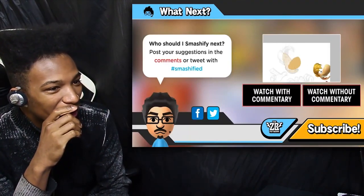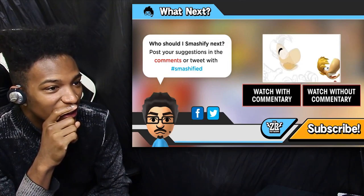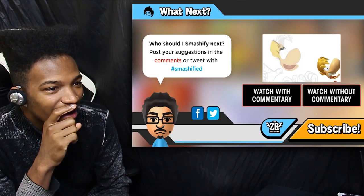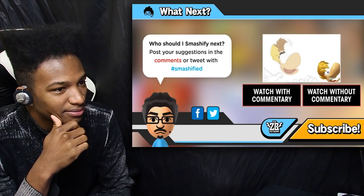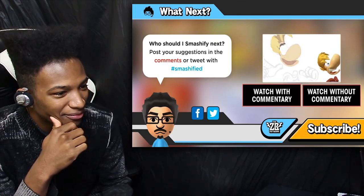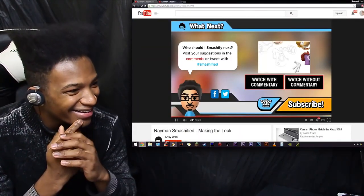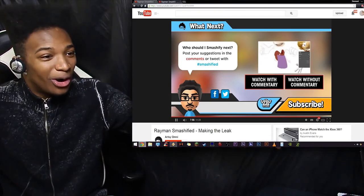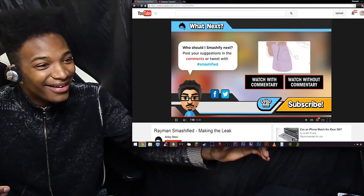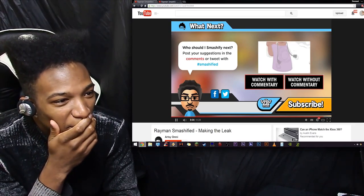If you haven't watched the time-lapse painting of Rayman, you'll find that here. That is amazing! He says he doesn't have any plans to make any more big fake leaks, but he is doing Smashified, where he draws characters in the style of Super Smash Bros. for Wii U. If you want to see one of your favorite characters that didn't get into the game, post your suggestion in the comments, or tweet your suggestion using the hashtag Smashified. It shows him making the original art and original model!